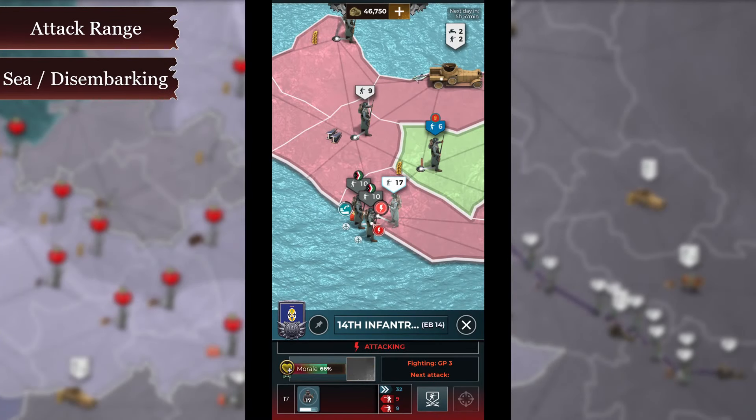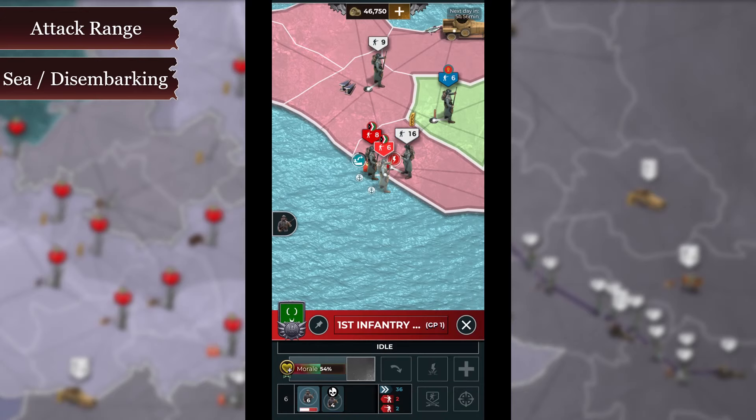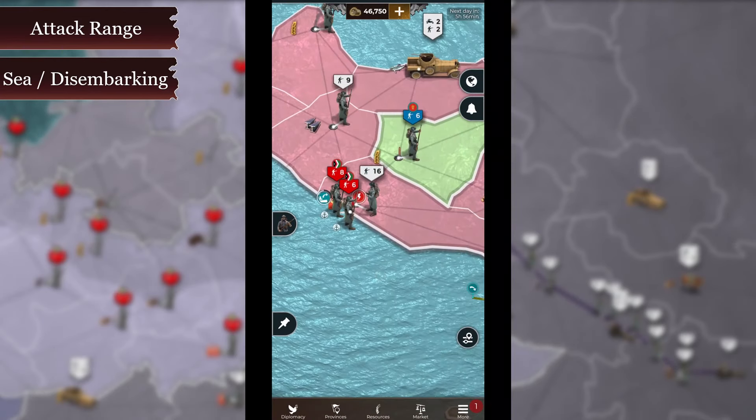2. Land units are weaker at sea and when disembarking. This is why you should always engage an enemy when they are disembarking, and if you decide to invade someone by sea yourself, make sure you have enough battleship or light cruiser support for your units.